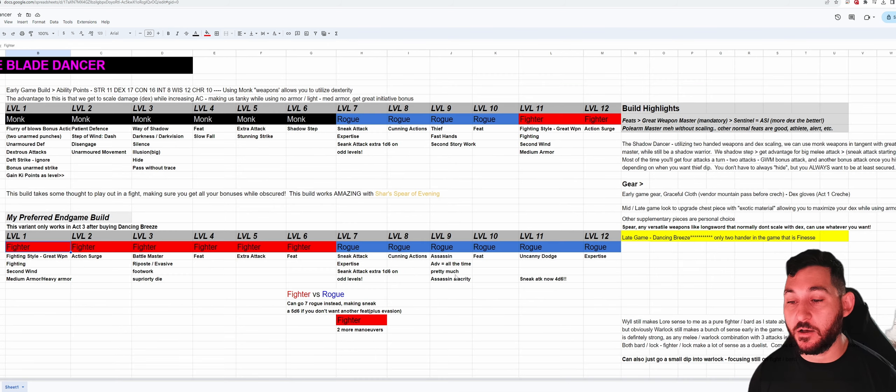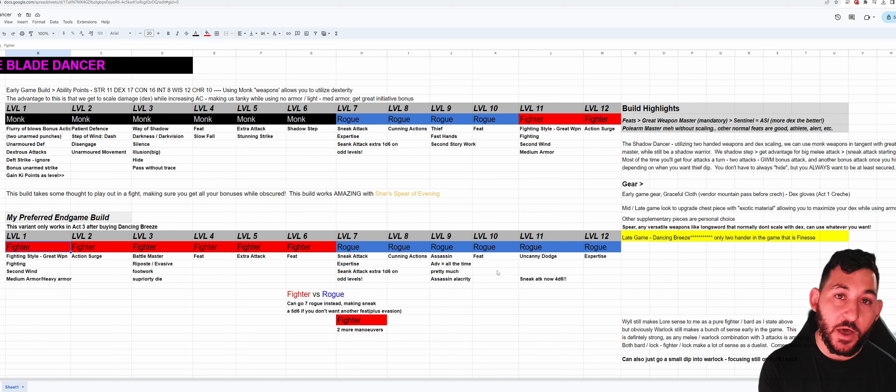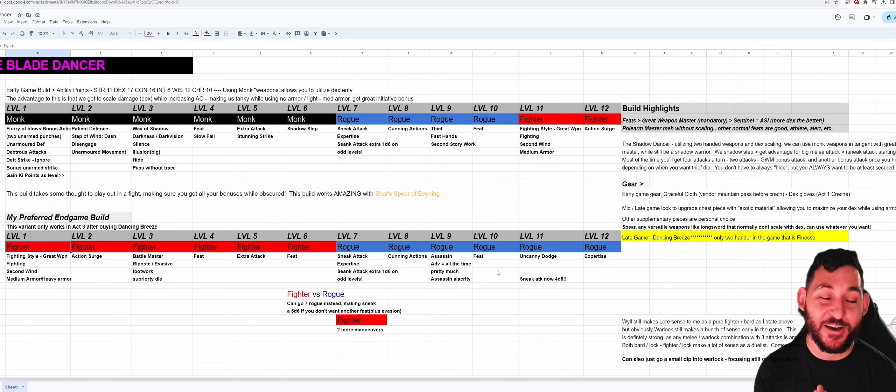If you can't do the Shards Mirror, just use two ASIs to get to 20 Dex and take Great Weapon Master. The build plays like a traditional fighter except you're utilizing sneak attacks and need a bit more tactical thought in melee. Other great benefits include Uncanny Dodge — once per turn, take half damage — which is incredible with your high AC. My favorite Fighter subclass for this is Battle Master because you're using maneuvers, not just smashing in like a strength build. I love Riposte, the AOE attack, Evasive Footwork, and Pushing Attack.